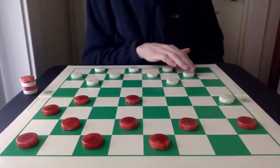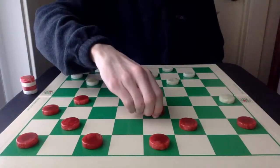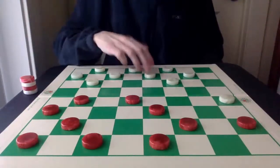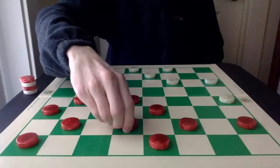Now, White is going to continue to develop its single corner. Red is going to wait here next as part of the Walter Hellman defense. White can't go here because of this two for two, so again continuing to wait and continuing to wait.